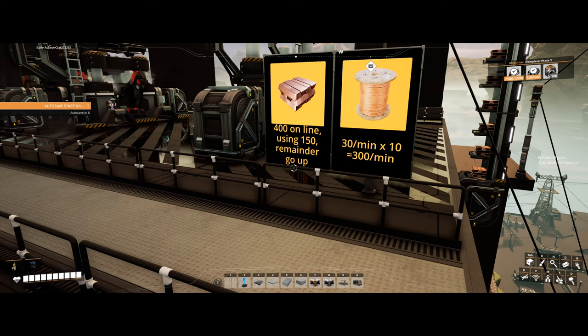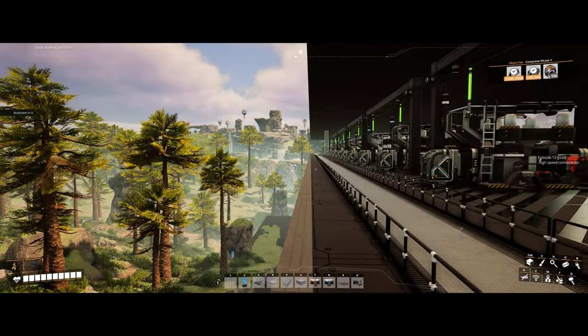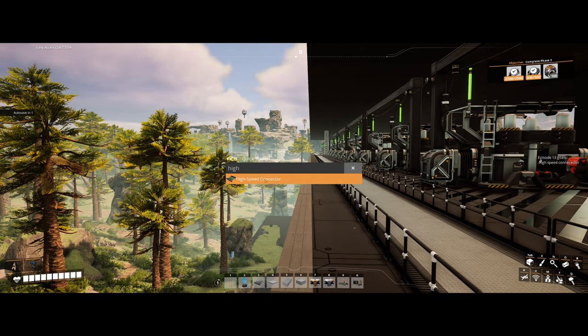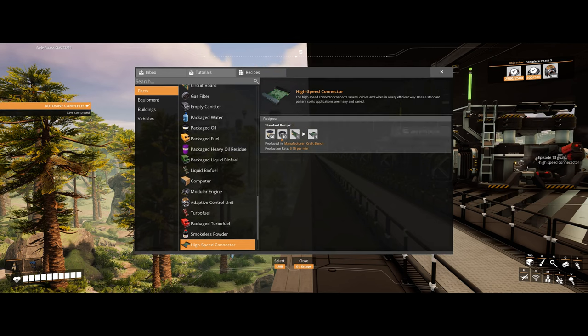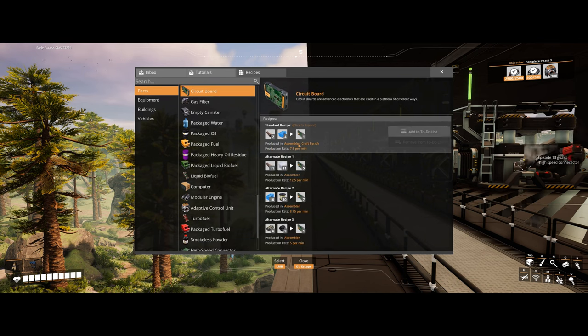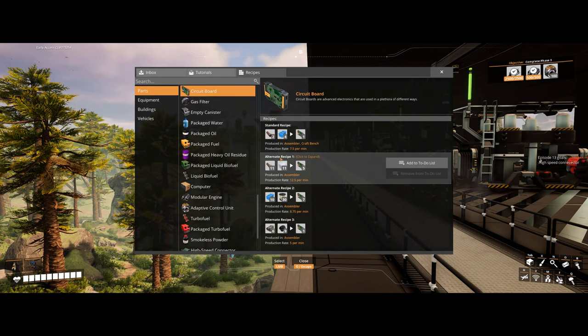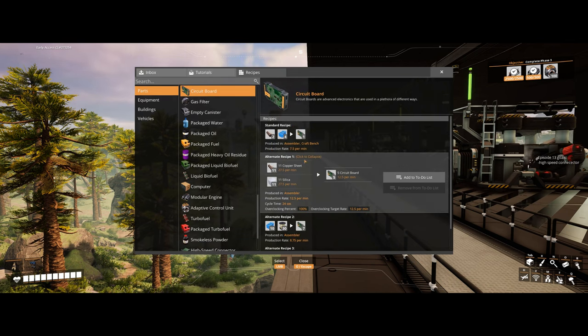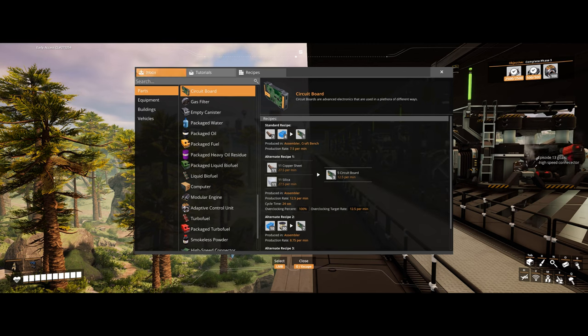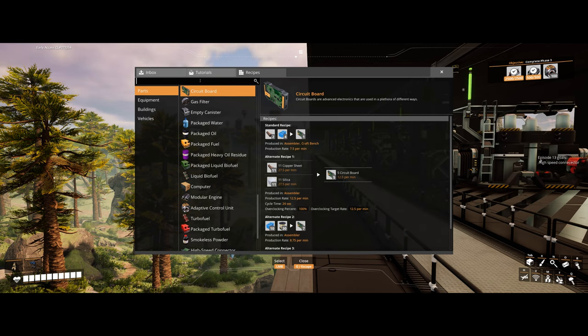Welcome back. After the ACUs are done, the last thing we need — we don't even need it right now since there's nothing using it — would be to start making high speed connectors. I'm liking this alternate recipe for circuit boards. It's not a ton of copper sheet nor silica — it's a pretty good output. Also, we really don't even need that many.